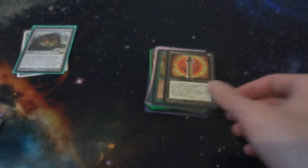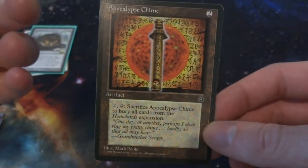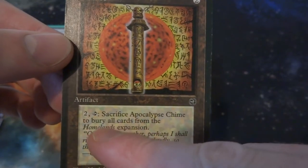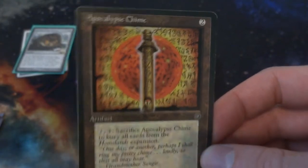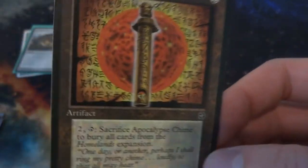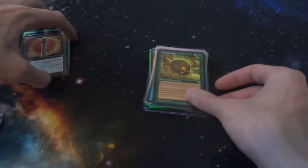Next card is Apocalypse Chime. They have a couple versions of this for each expansion — they used to print cards that would kill all other cards from that expansion. Apocalypse Chime costs two mana, it's an artifact: two tap, sacrifice it to bury all cards from the Homelands expansion. Imagine playing draft for Homelands and you get this on the battlefield — pretty much clears the whole field. Very cool, interesting art as well.